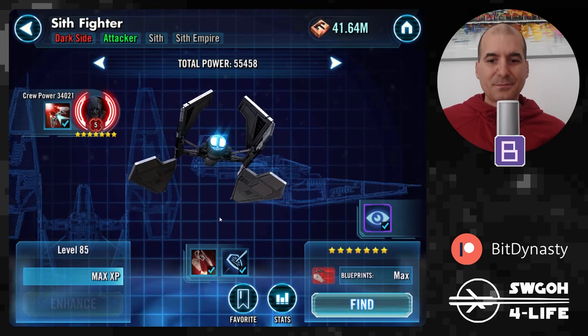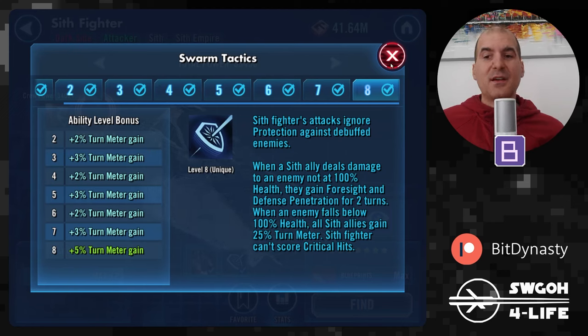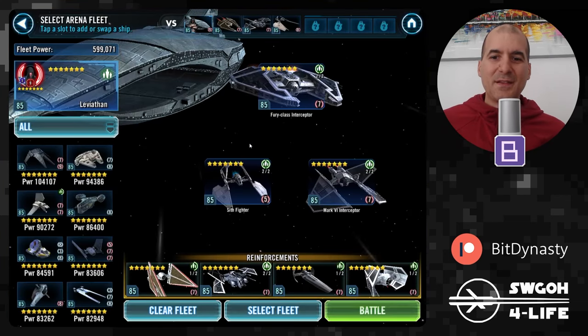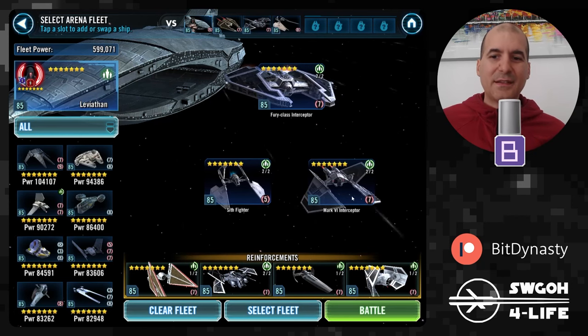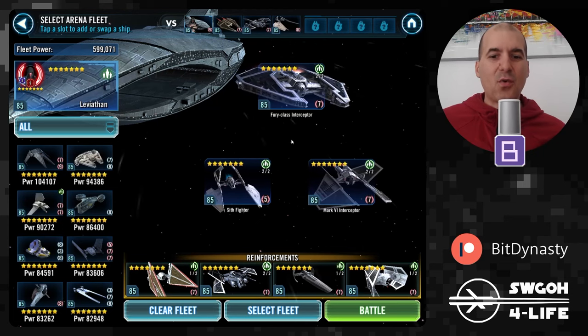Speaking of Sith fighter — as mentioned, this is the key ability: whenever an enemy falls below 100% health, all Sith allies gain 25% turn meter. This works nicely with the first part of its ability, where Sith fighter attacks ignore protection against debuffed enemies. So you can land the debuffs, hit them, they fall below 100% health, and you gain bonus turn meter. Very basic but effective mechanics.